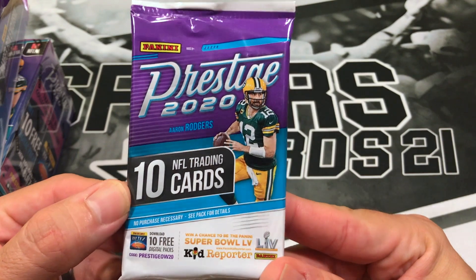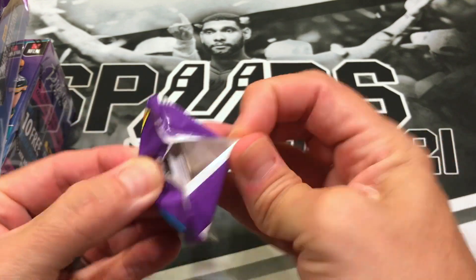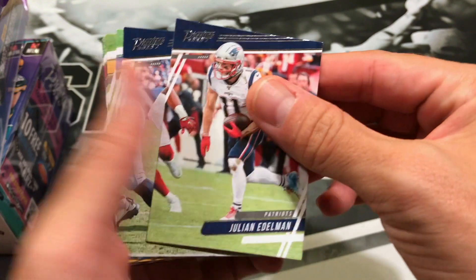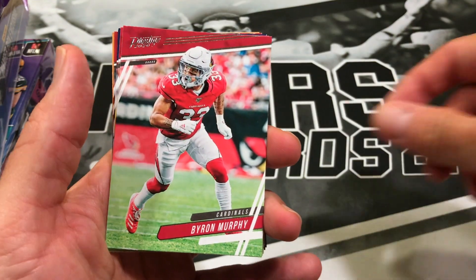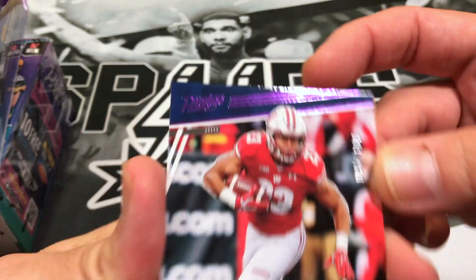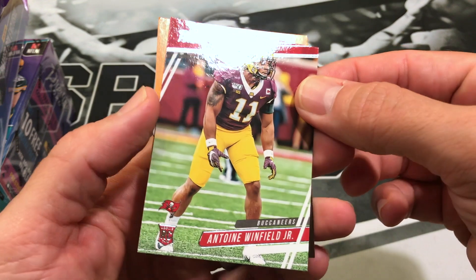All right, so we got a regular pack of Prestige 2020, 10 cards. If you haven't subscribed, please do so and hit that notification bell. We got Julian Edelman, Derrick Henry, Matt Stafford, TJ Watt, Carson Wentz, Byron Murphy, Fred Warner, Jonathan Taylor extra points — that's a purple parallel — a highlight reel of Ryan Tannehill, and Antoine Winfield Jr. for the Bucks.